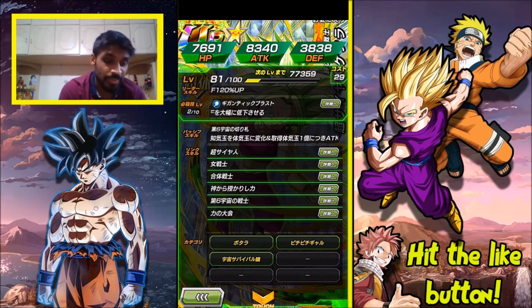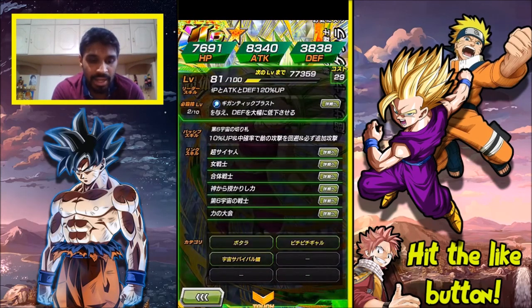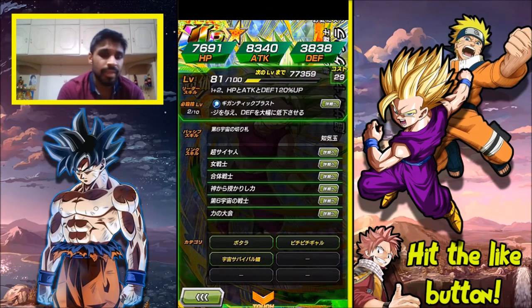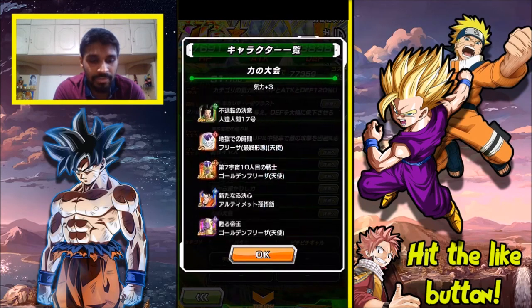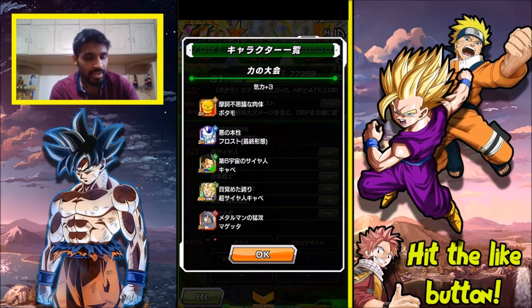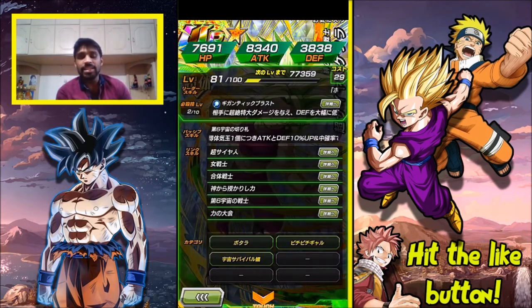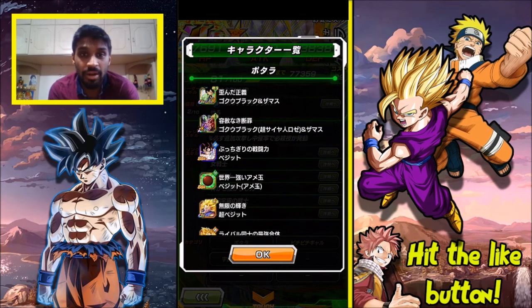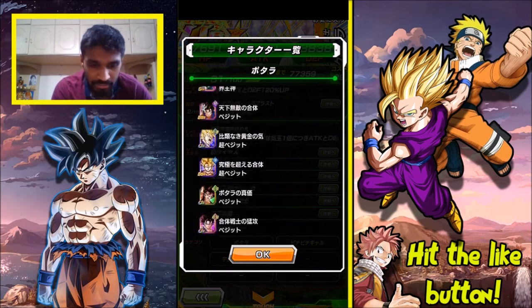She's got the Super Saiyan link, Battlefield Divas, Power Bestowed by God — Attack +2500 when a super attack is launched — Universe 6 Warriors Ki +2, and to top it off the Tournament of Power link where all characters get three Ki. This is the Potara Earrings category, so anyone wearing the Potara earrings qualifies.